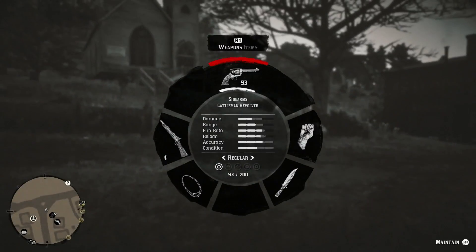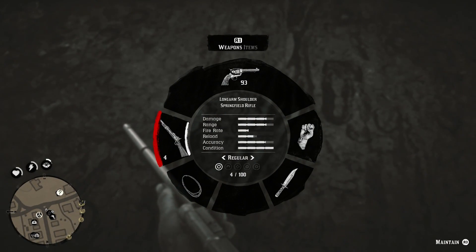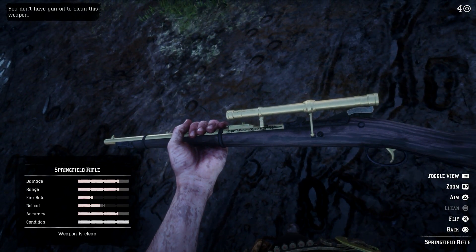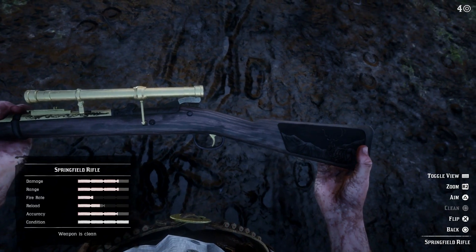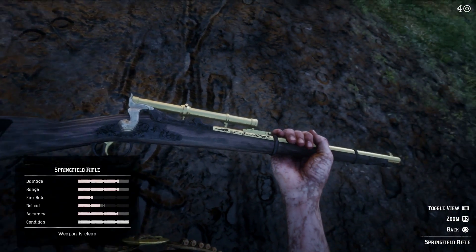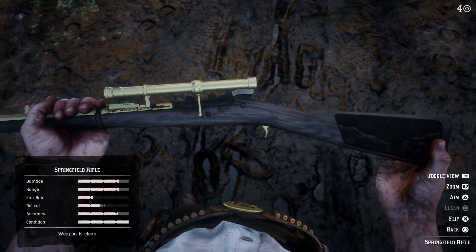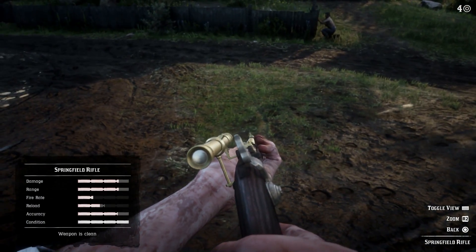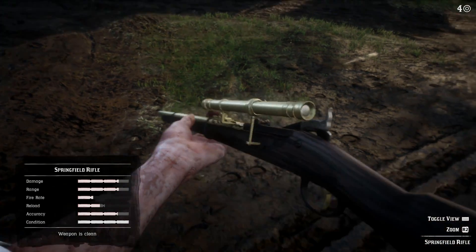Just like in GTA 5, you can go into first-person view. Let's equip the rifle and take a look at it. We can examine it, flip it over — very lovely if you're into gun art. You can tilt it and do all kinds of fun stuff with it. Looks pretty good.